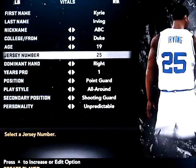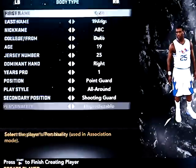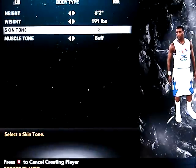ABC, Duke, 19, 25, point guard, all-around shooting guard, 6'2", 191.